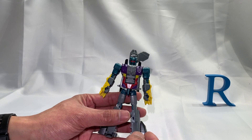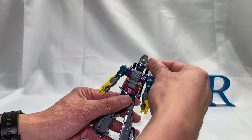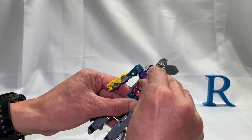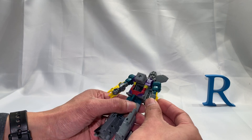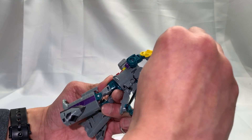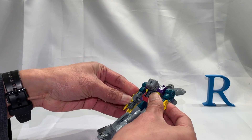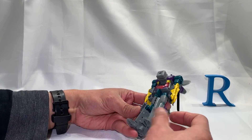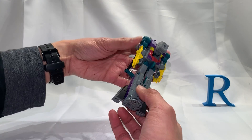He's going to Bruticus, and that's what this guy really is for me. Let's transform him into limb mode — we're going to make him a left arm. We need to hide his head first: turn it around 180 degrees so it faces backwards. Now pull the combiner port out forward. We'll tab these guys in to the sides as well, and that should be enough to keep it together. Tab the legs together — nice snap.